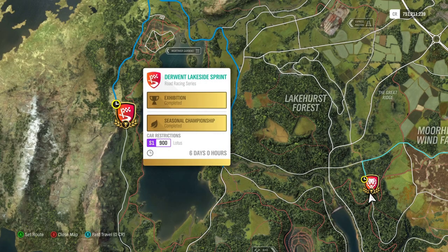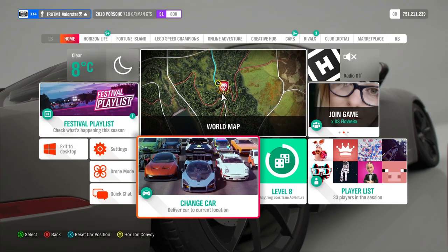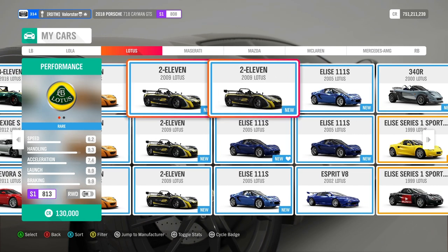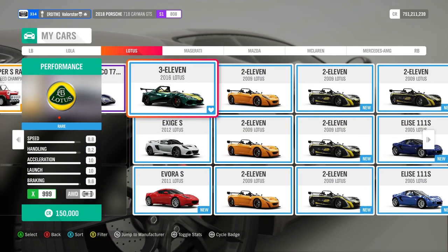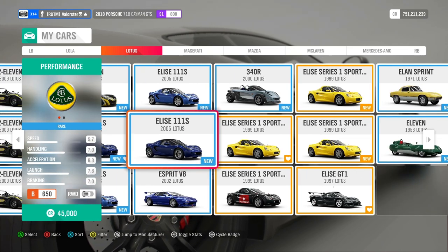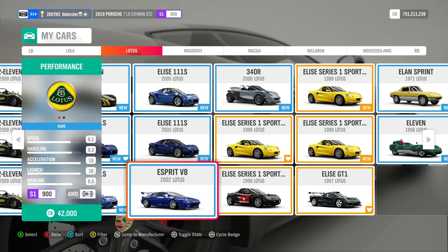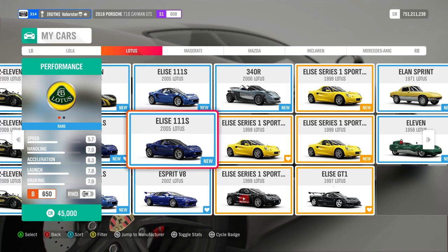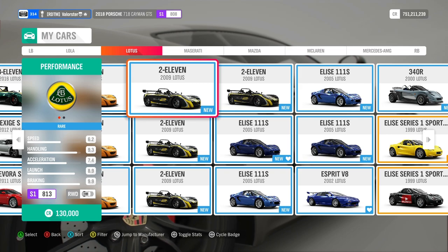Here we have Lotus Flower — we need a Lotus in S900. The car I use for that is always one you can buy in the auto show — the 2002 Lotus S3 V8. I had no problem winning that championship with this car. The car we win for that is the Lotus 211.